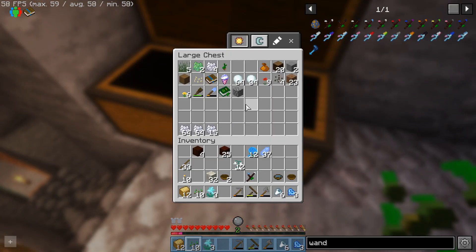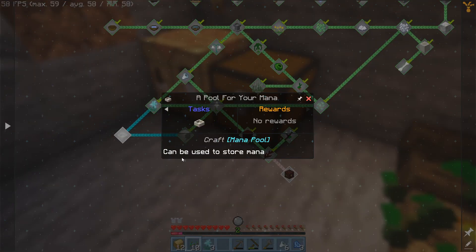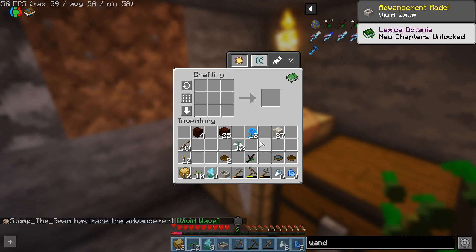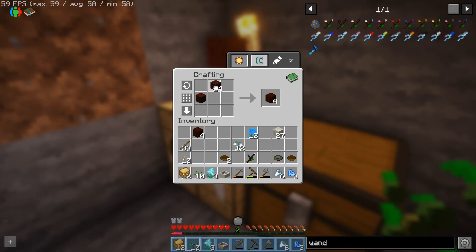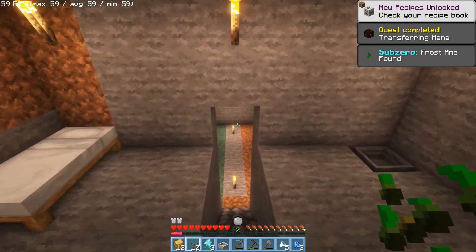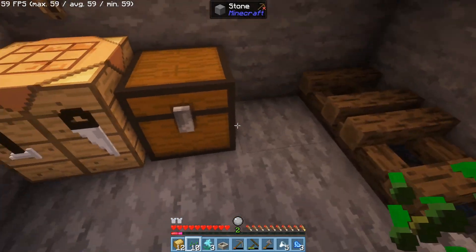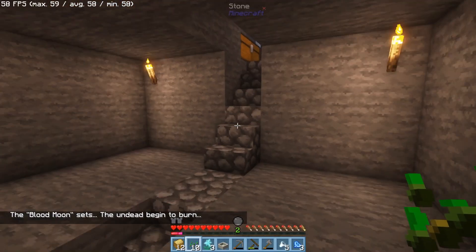I do not want to be going outside during a blood moon. We can now make a mana pool — there we go, excellent! And then the mana spreader, which I find quite expensive. The chapter is completed! I need to wait — can I sleep on a blood moon? Yes, you can!